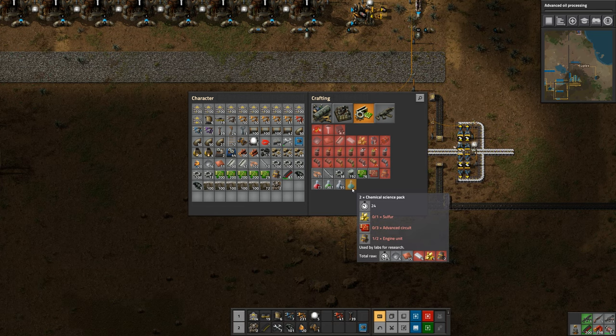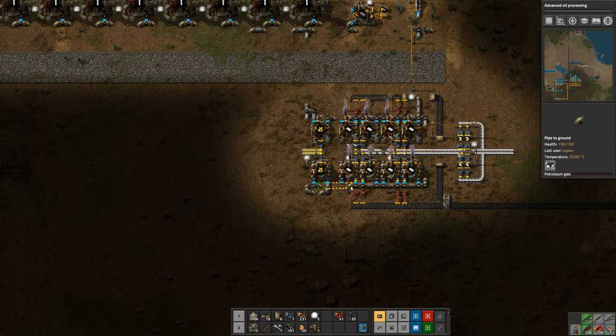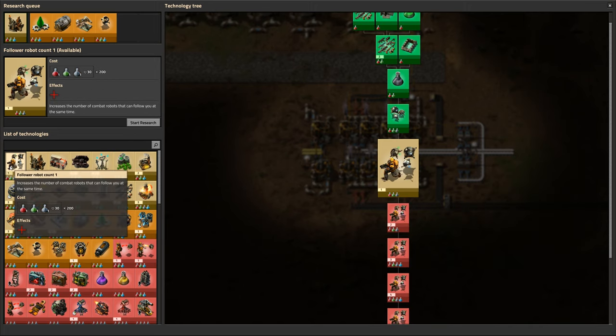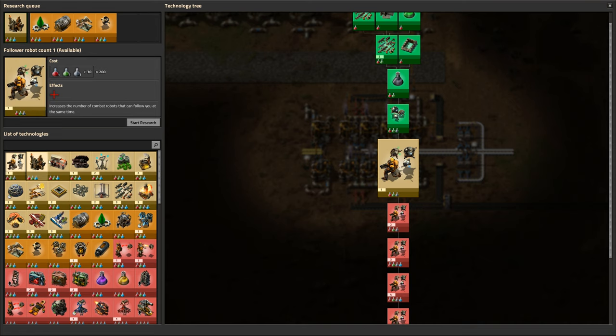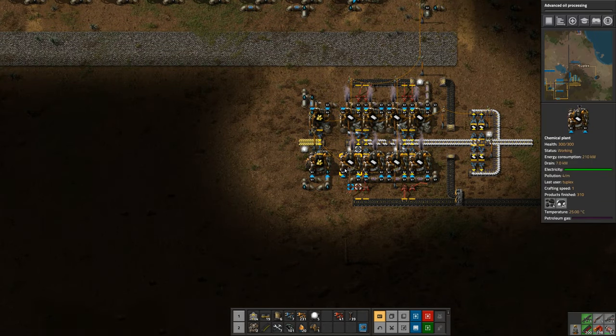So we've got sulfur for the science packs — we're also going to be using sulfur to make batteries and sulfuric acid. And we've got our plastic being produced. So what we'll need to do next is make advanced circuits with the plastic and make engine units, and then we'll be able to start constructing the blue science packs and continue our research. That'll do it for today — thanks a lot for watching, we'll talk to you soon, bye bye.